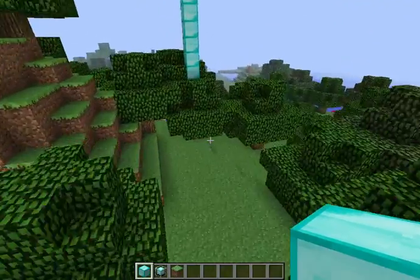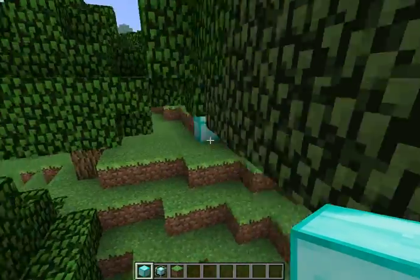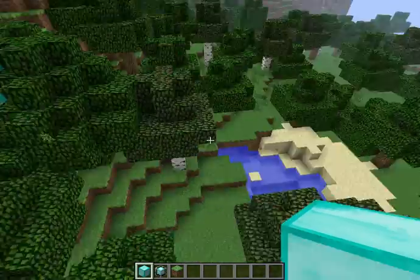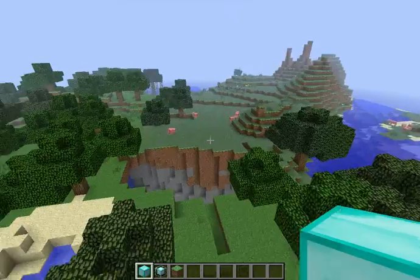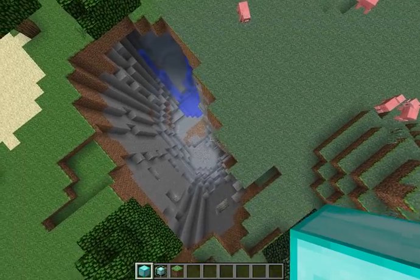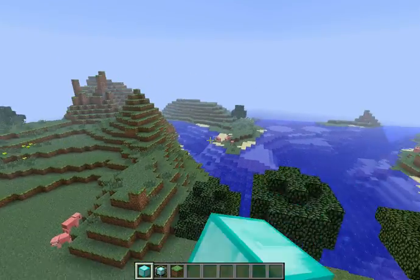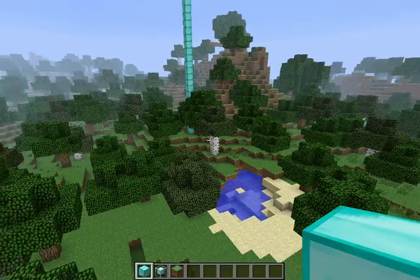So first off, you spawn right in there — in that two block space underneath those trees. Right in front of you, you've got this nice little water feature and lots and lots of trees. If you clear down all these trees, you get a nice really flat space and a ravine right down here. There's a river going through it and there's a weird random formation swamp right over there, so you can get your slimes right off the bat.